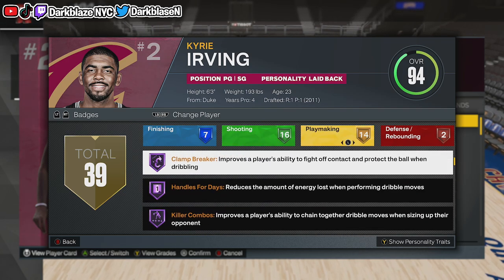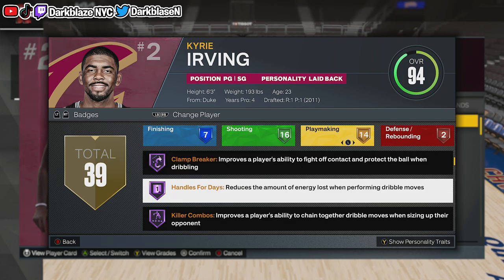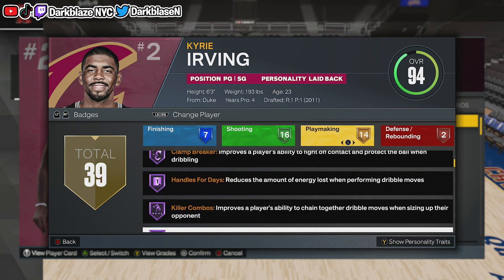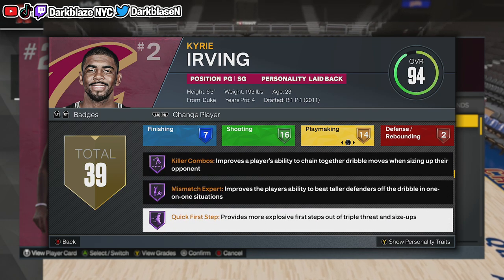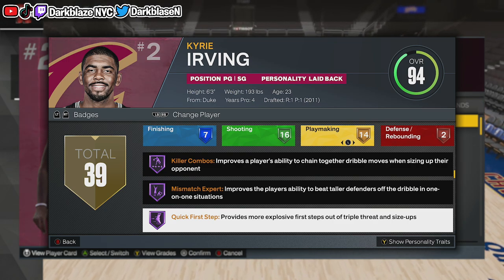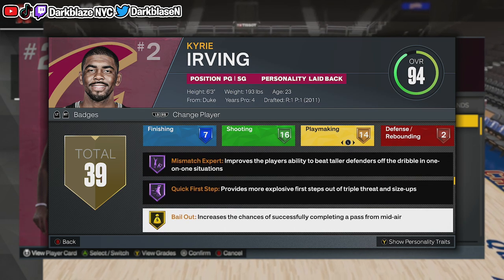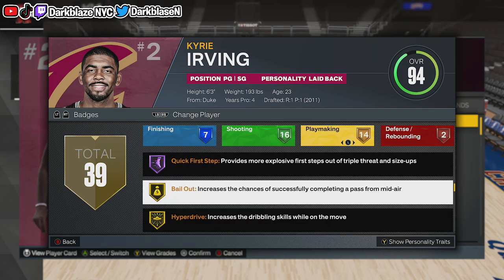And then Playmaking — oh man, this is crazy right here. He got Hall of Fame Clamp Breaker, means you go blow by. Handle for Daze, Killer Combo — make them stumble and fall and things like that. Quick First Step at Hall of Fame — he can speed boost out of nowhere, it's crazy. He moves too damn fast. If you got no defense, you're not gonna hold that. It's gonna be very hard to keep in front of him. You need like a lockdown — somebody like Kawhi Leonard, Michael Jordan, or Gary Payton.